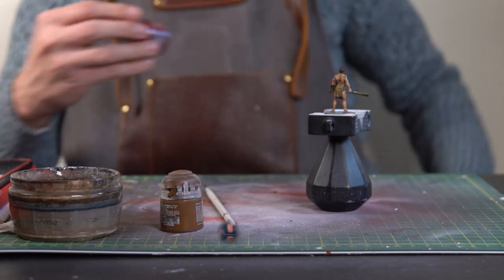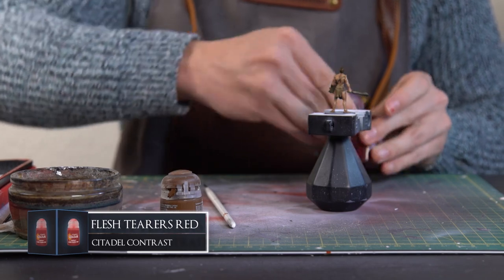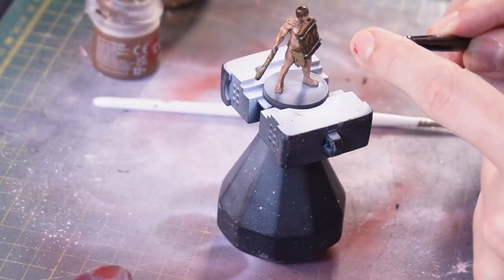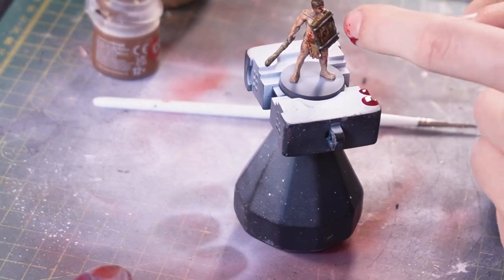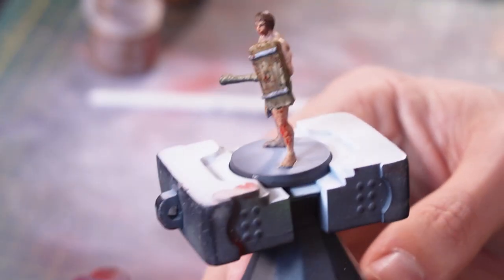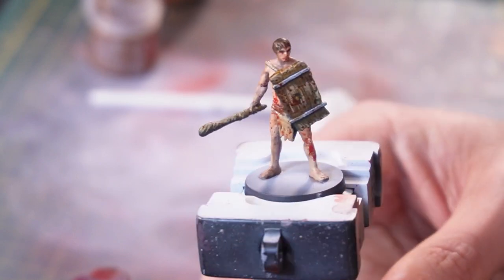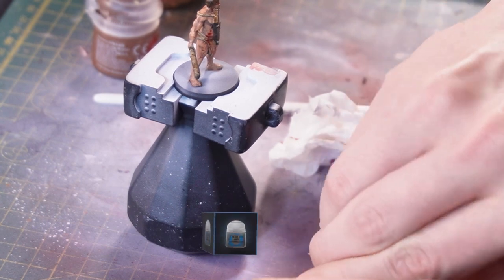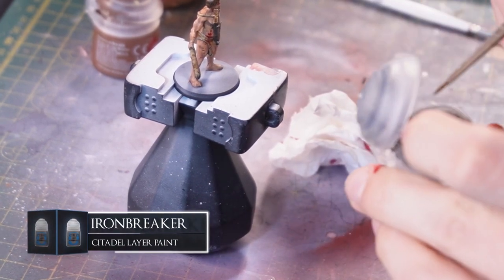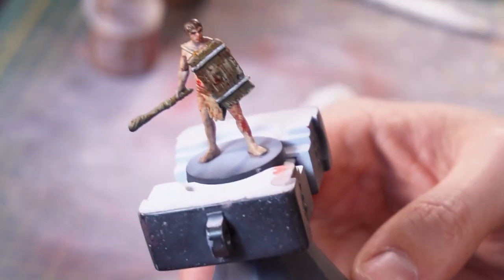I'm going to grab my Flesh Tearers Red contrast. Because he's a Deprived, I kind of want a bit of blood splatter on this fella — basically flip the love of this guy. There we go — our little blood-covered Deprived. And I almost forgot the little metal parts on his shield, so I'm just going to do a very thin layer of Ironbreaker on those. There's our little blood-soaked Deprived.